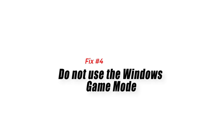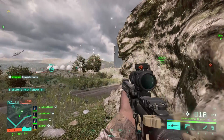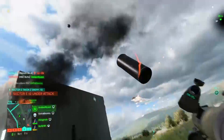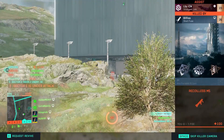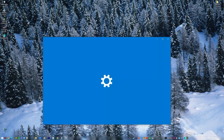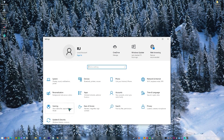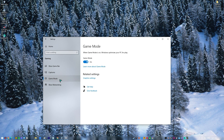Fix number four: do not use the Windows Game Mode. Both Windows 10 and 11 have a special feature designed to keep the system streamlined for gaming called Game Mode. Game Mode ensures that the software is optimized for games by closing unnecessary clutter and apps in the background. To disable it: press the Windows key on your keyboard, click on Settings, click on the Gaming tab on the left panel, click on Game Mode, then turn off Game Mode.